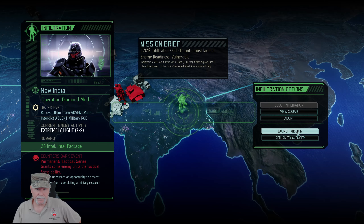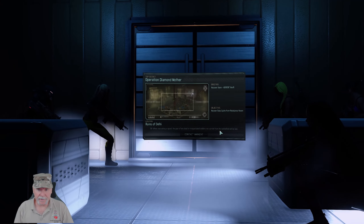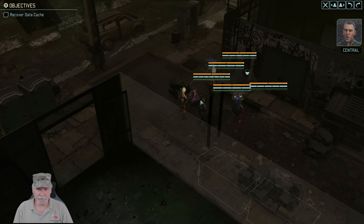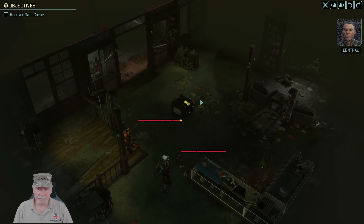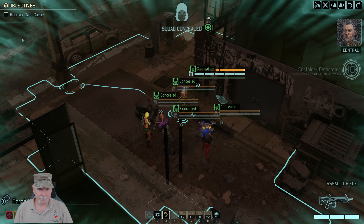Evac with flare, three turns. We've got a squad of five — Menace 1-5. We've got a bead on the Advent data vault near your position. Be advised, self-detonating charges are in place at the target. Move to disarm and extract the package before its contents are destroyed. Intel is important in this game — it's the only way to boost the infiltration.